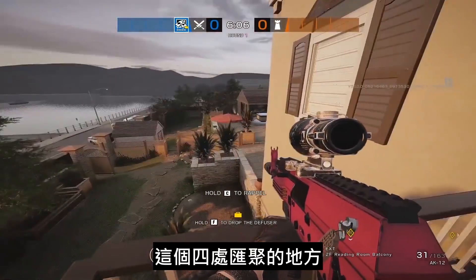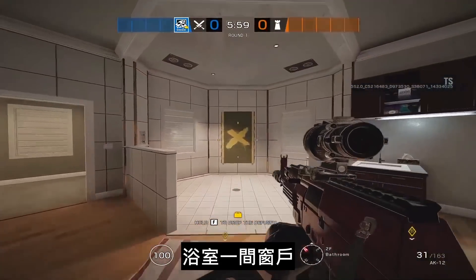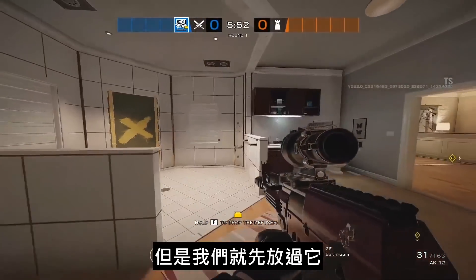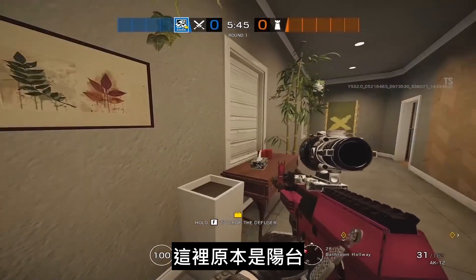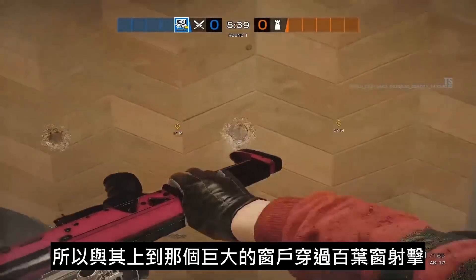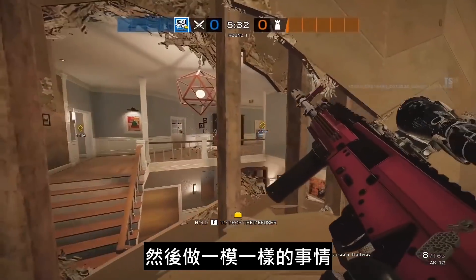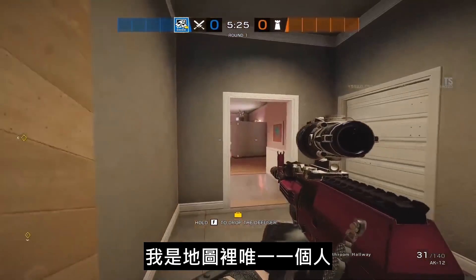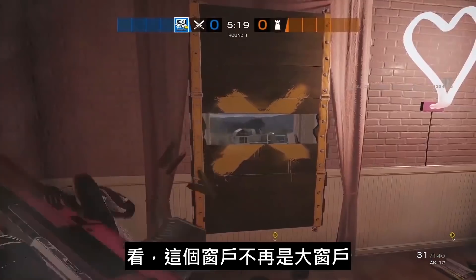This is a giant, expensive compound. Moving to the bathroom — one window, still weird that there's a window in the shower, but they have four shower heads so that's cool. This hallway used to be a balcony but is now part of the interior of the map, and it's a soft wall. So instead of that giant window where you had to shoot through the blinds, you can just open this up and do your thing.